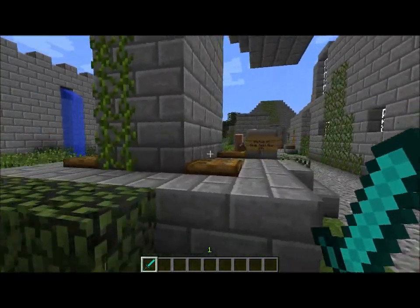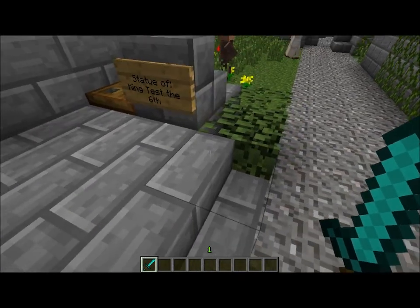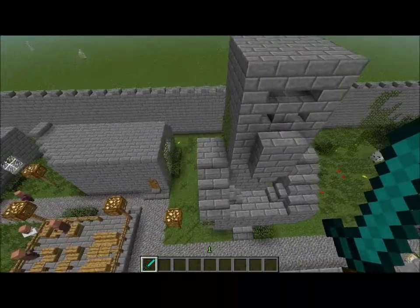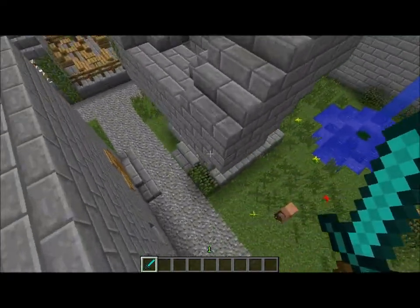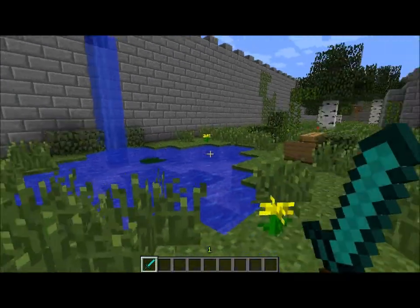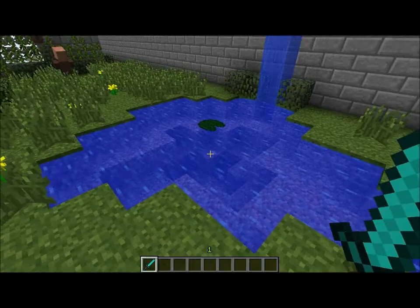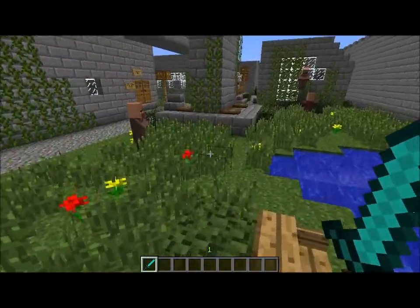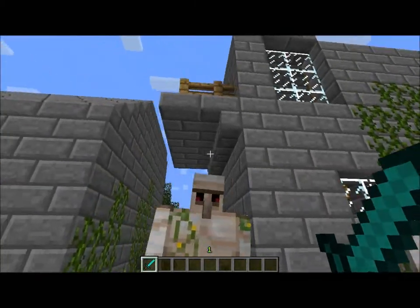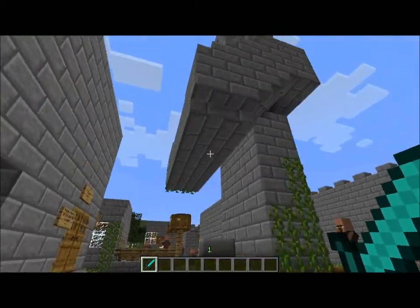Right here is the statue of King Test the 6th, which is just a big statue of the King Testificate at the time. And here's just a little pond so they can walk around in. They still have security over here — the iron golems.